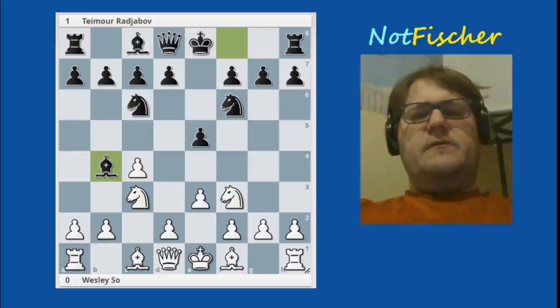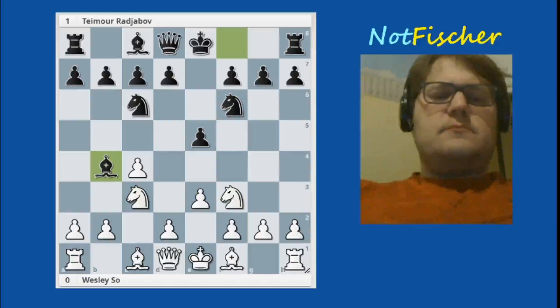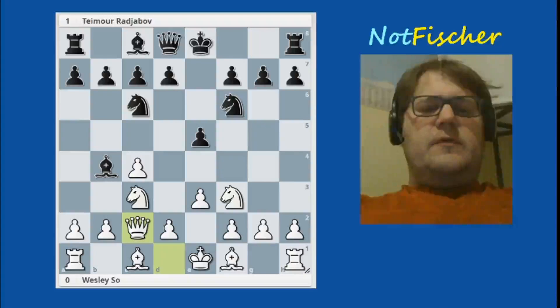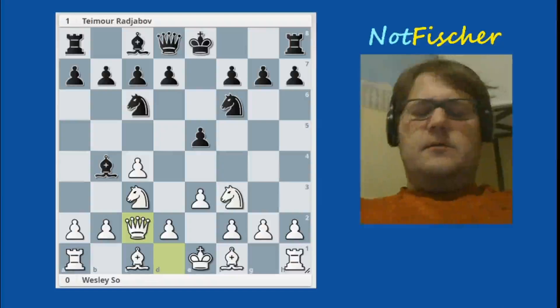Bishop to b4 by Rajabov, getting ready to castle as black does not have any pieces in the way. And white brings the queen out, looking at some light squares and also giving himself the option of taking the knight back with the queen.